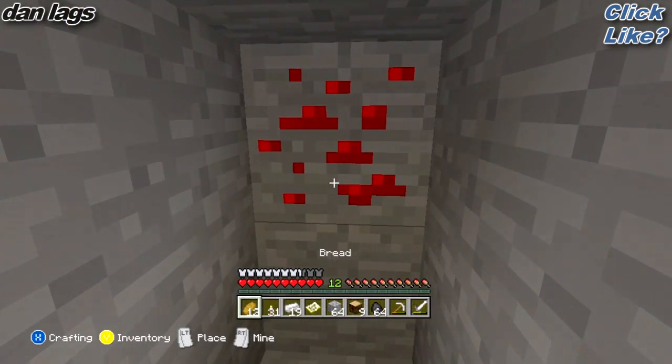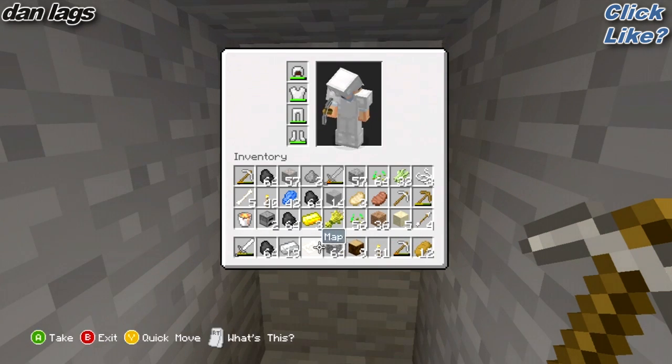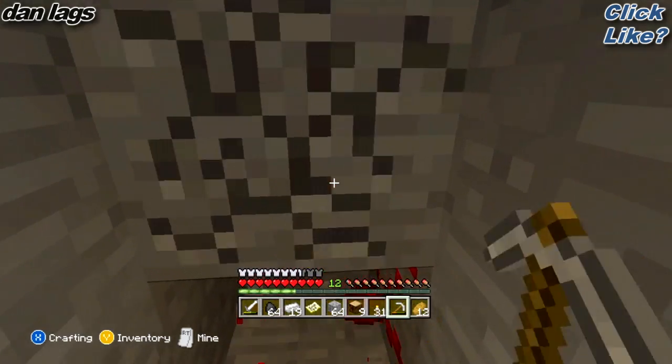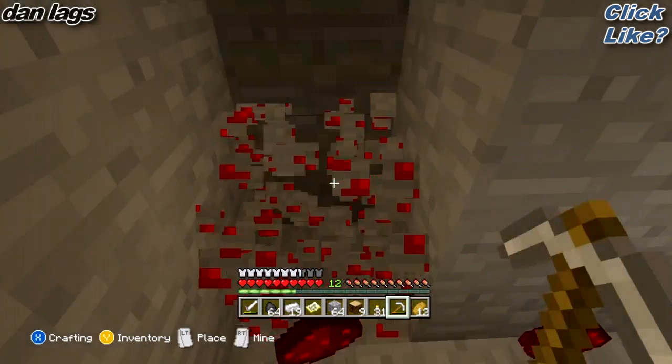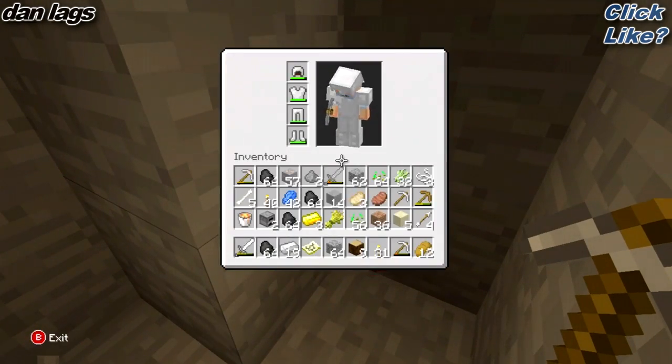We already got some redstone — that's good. This redstone is useful. I'm going to move my bread and my torches right next to my pickaxe. Let's continue and get some of that redstone. That's XP for the win. I might actually use a little bit of redstone — let me open up a spot for redstone. I don't need that stone sword.